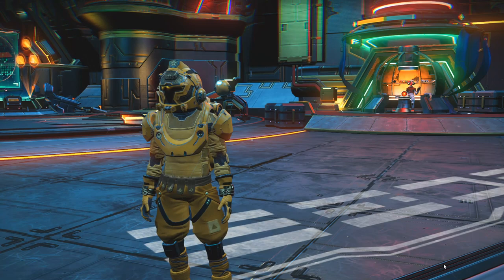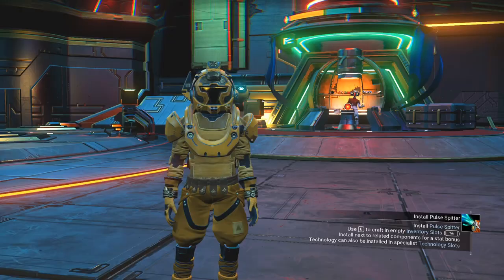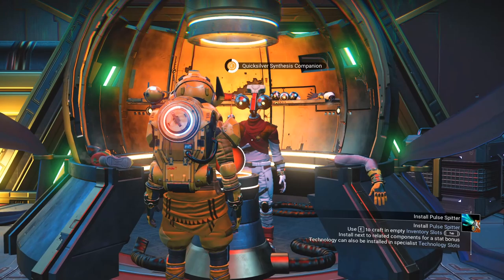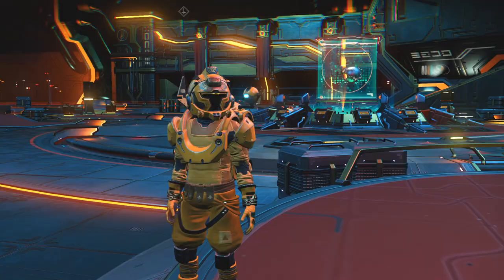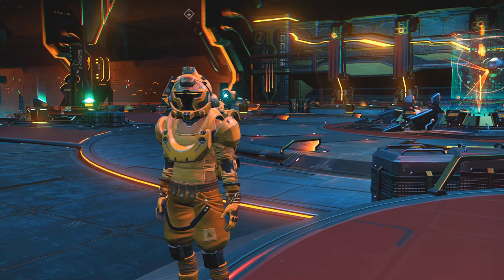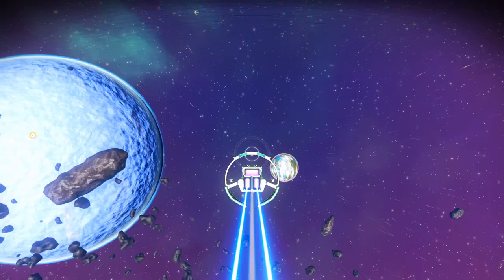There are two things you need to get the living ship: you need to find the portal and you need to get the 16 glyphs. If you don't know how to do that, there is a video for you. You need to come to this NPC in the Anomaly and talk to him to buy the Void Egg. You need to do quicksilver missions to get the Void Egg, or you can ask travelers in the Anomaly — a lot of good people will give you a free Void Egg.